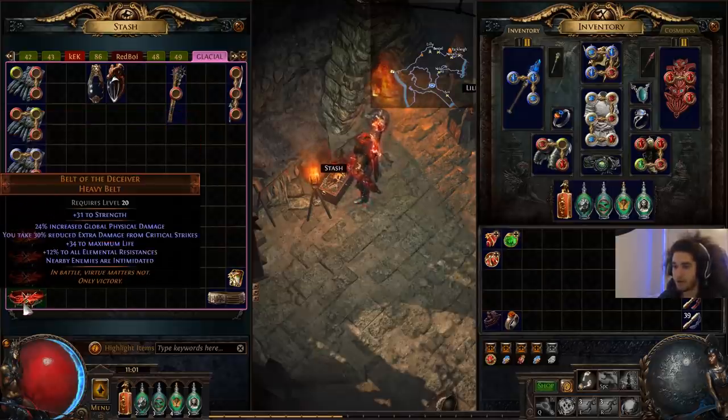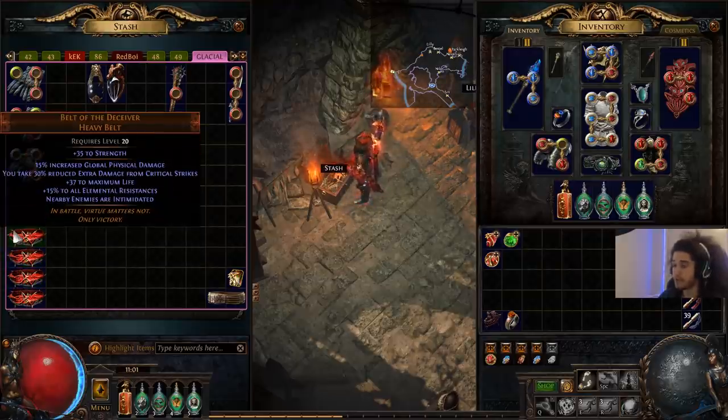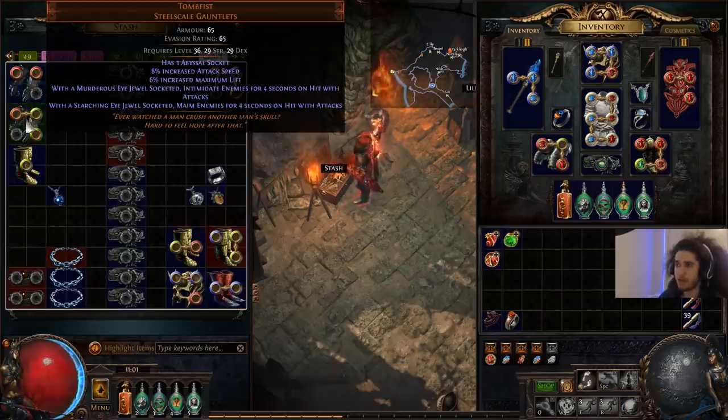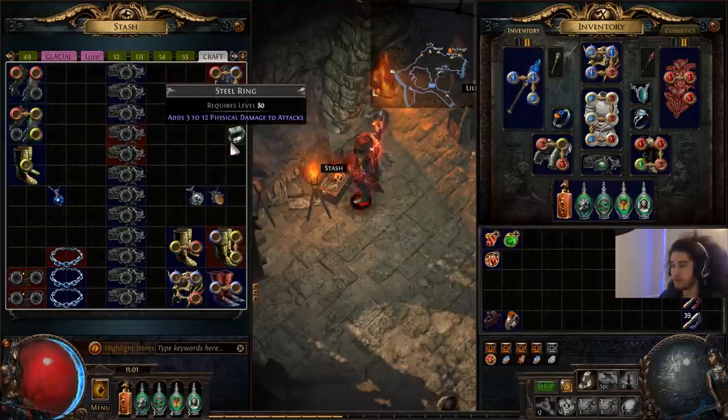Belt of the Deceiver is just going to be a nice leveling piece — it gives all res, strength (which is melee physical and life), global physical, all res, and nearby enemies are Intimidated, which reduces extra damage from crits. That's really important in high-end maps because crits are usually what kill people. Intimidate also makes targets take 10% increased attack damage. I also have a Steel Ring to craft at item level 81.